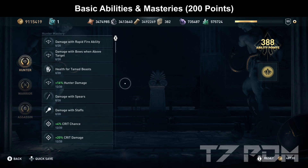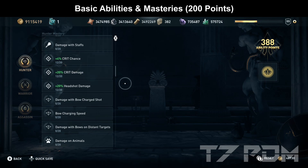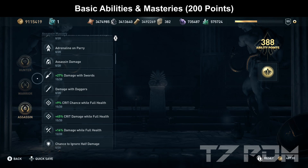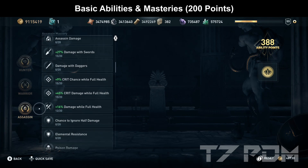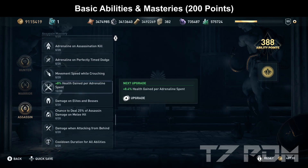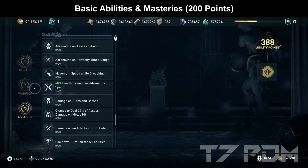For the basic mastery point distribution, put 12 points into Hunter damage since we convert that to warrior damage, then 12 points on crit chance, crit damage, and headshot damage. In the Warrior tab, go for 12 points on Warrior damage, 8 points on Fire Damage, and 8 points on Armor Penetration — though you can skip those if short on points. Most importantly, 15 points on Damage Resorts, 15 points on the crit stats, 12 points on Damage while Full Health, and 12 points on Health Gain per Adrenaline Spent (optional). If you save those optional points, you may only need 170–180 points total to make this build.